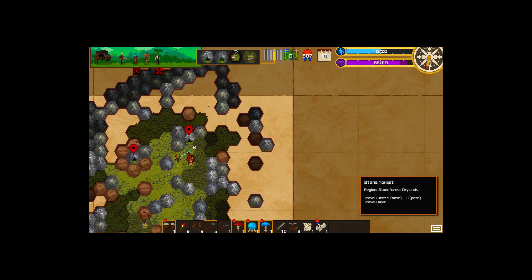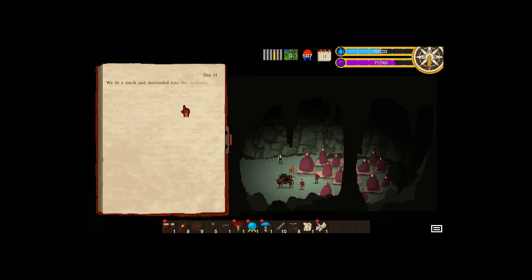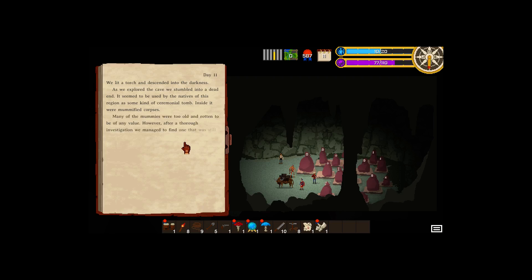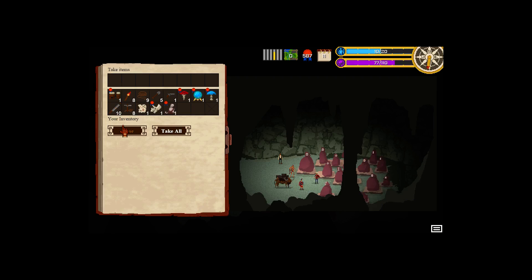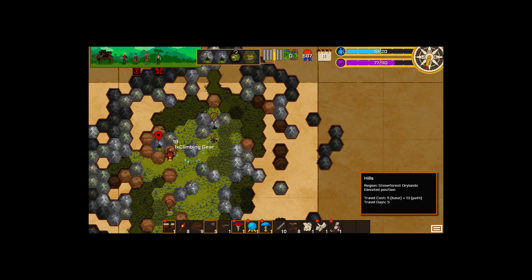Take some risks - we haven't been taking a whole lot of risks. Here we go, let's explore this cave. We'll use up one of our torches. As we explored the cave, we stumbled into a dead end. It seemed to be used by the natives as some kind of ceremonial tomb. Inside were mummified corpses. We get one mummy - nothing bad happened. Good job, Missy. Isabella Bird unlocked.